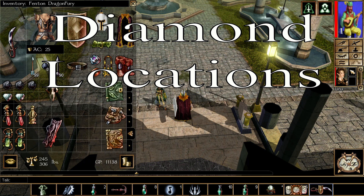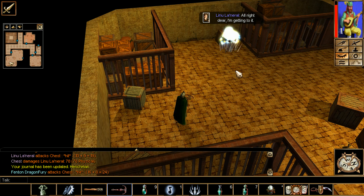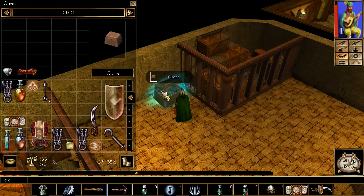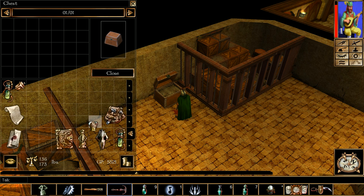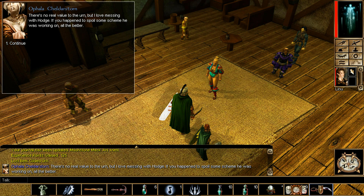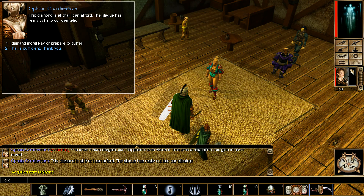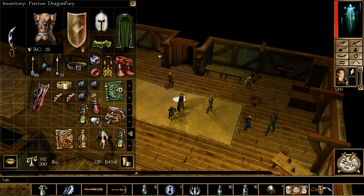Diamond locations — there's only two of them in this chapter. The first one's in the Blood Sailors' hideout with a deadly trap. Send your henchman over to disarm the trap, open it up, grab the diamond, then revive the henchman. If not, just use ranged to take out the trap. Save before turning in the Moonstone art quest — once you turn in the third and final quest, Ophelia will have an option to persuade her for her diamond. You must make sure your persuasion check is there or you'll miss out on the diamond. Save before talking.